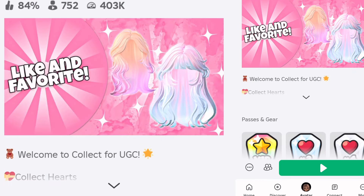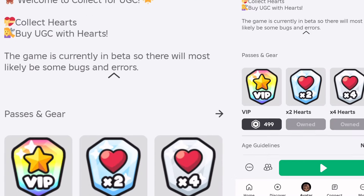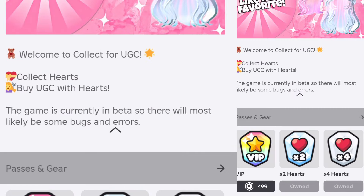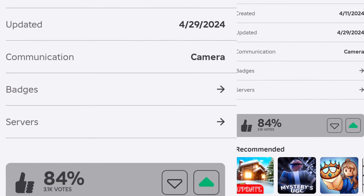I have the times-two and times-four hearts, which do help you. There are other game passes you can buy to help you in the game. All the passes available are: VIP, times-two hearts, times-four hearts, times-two speed, and a half-price UGC pass.